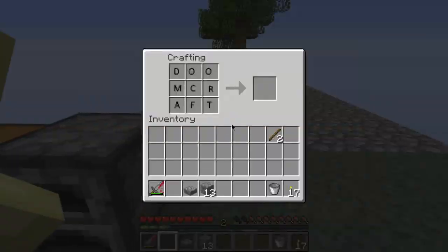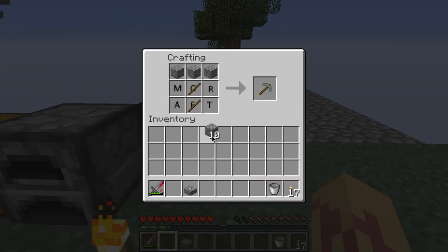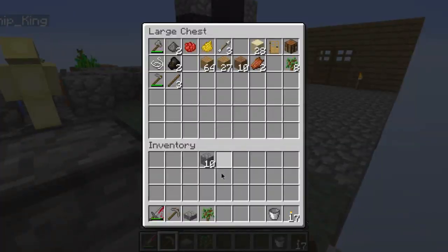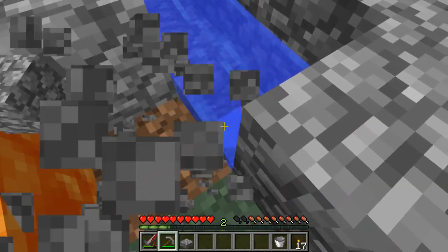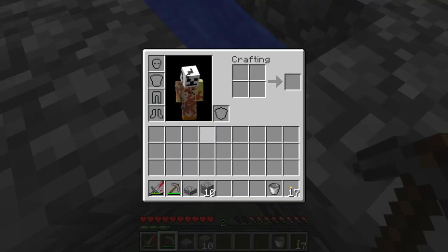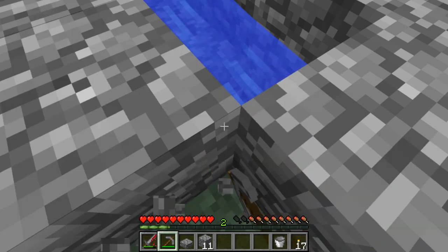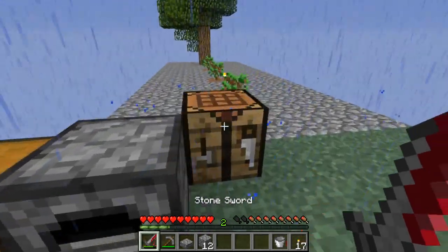Get some cobble. Don't waste the dirt — dirt is precious. We don't really need it though. Make half slabs — use half slabs to get there. Yeah, that's a good idea. Oh, it's raining.